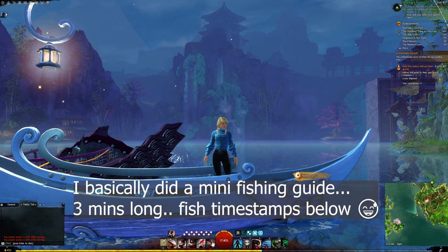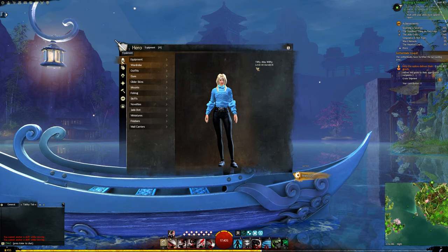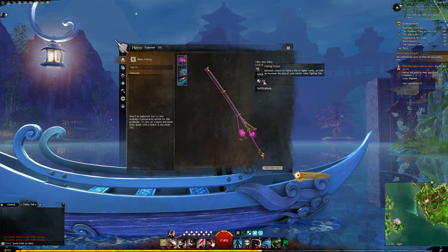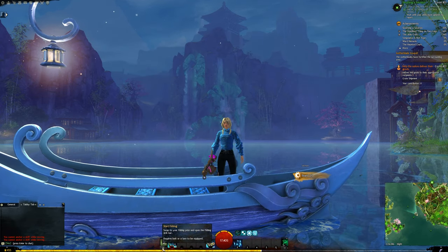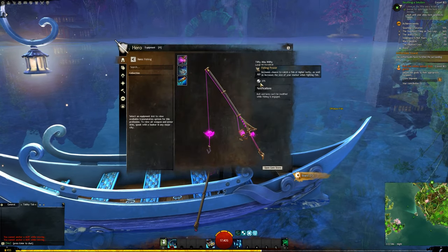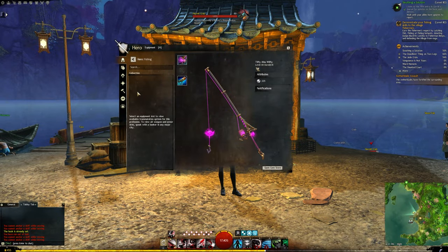Before I get started, I'd like to go over a few tips that might make this a little easier for you. The first thing is fishing power — the higher your fishing power, the better chance you have of catching a rare fish. It also makes it a little easier because your marker when you're fighting with the fish gets increased as well. Some ways you can increase your fishing power: you're going to get 25 fishing power from your fishing rod.